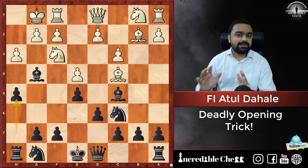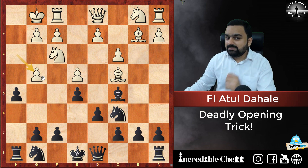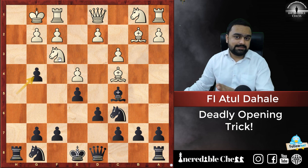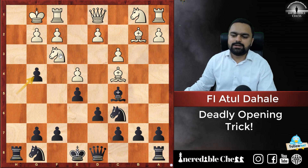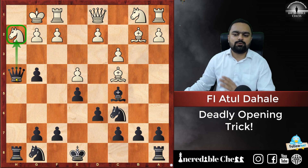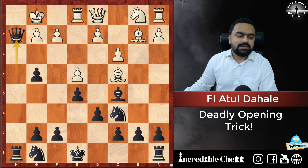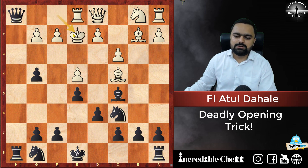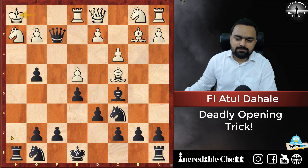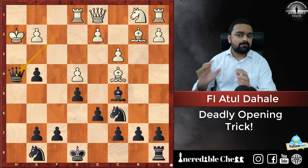But if white is greedy and plays h captures g4, your trick will work by playing h captures g4 — the knight is now being attacked. The knight should not move; just let it go. If white plays knight h2, then black plays the good move queen h4. The threat is queen h2 check and mate. If white plays rook e1, the king tries to run — say king e2 — but black has queen f2 check. If king h1, then rook captures h2, king captures h2, and then queen h4 leads to checkmate.